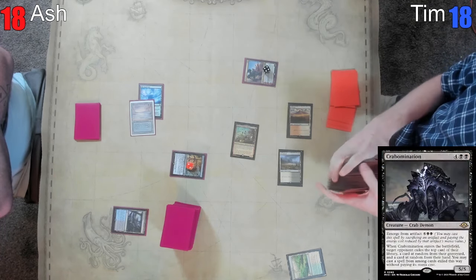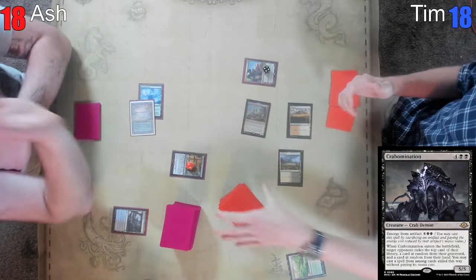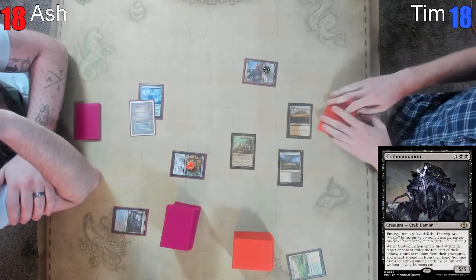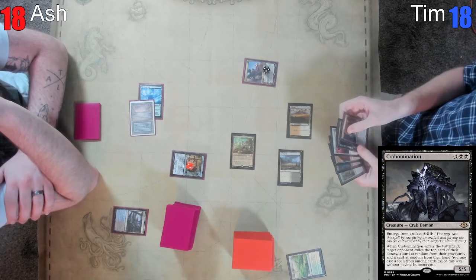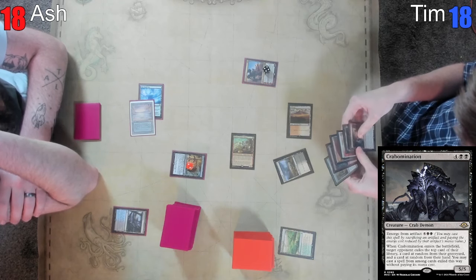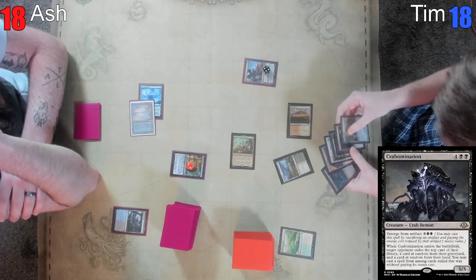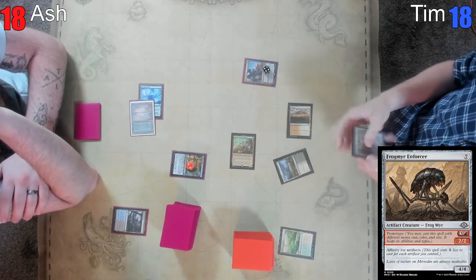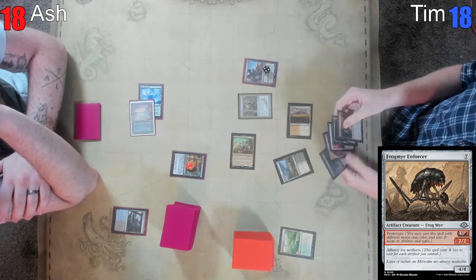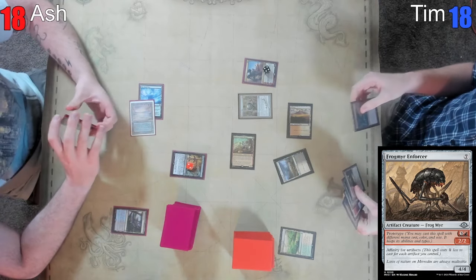I bet that's what they preview in Modern Horizons Four — it's Ragavan but you do get it for free. That Crabomination — that card's dope. It's not in the deck. It is on the cusp of making this deck. It maybe goes better in Grixis because you can get your Thought Monitor or your Kappa Cannoneer — although you're sort of already winning with Kappa Cannoneer. What's the name of that new one? Frog Mirror Enforcer — it's a Frog Mite and a Mirror Enforcer with Prototype.